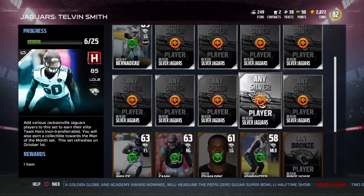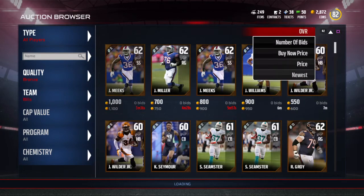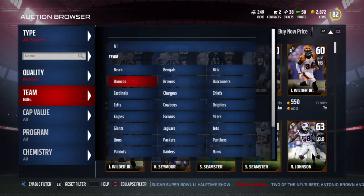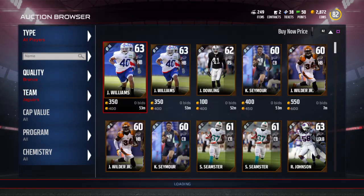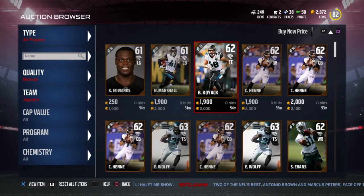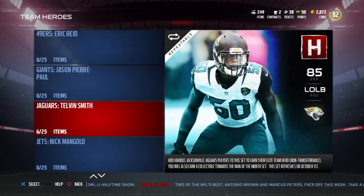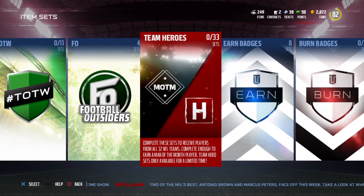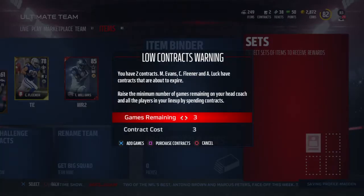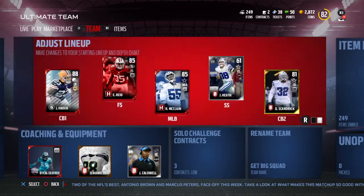I bought four gold cards and nine silvers - the only thing I'm missing is the bronzes, but look how much they're going for. This isn't the Jaguars set, but look at those prices - 2K! These challenges are going to help me get Telvin Smith and put him in at left outside linebacker. I got all the ones I really wanted.